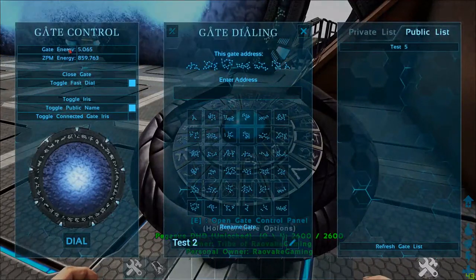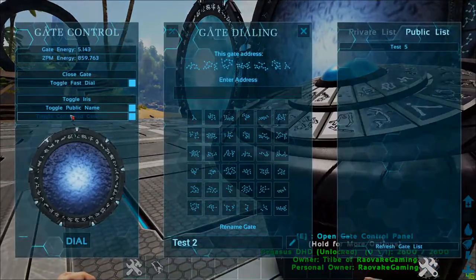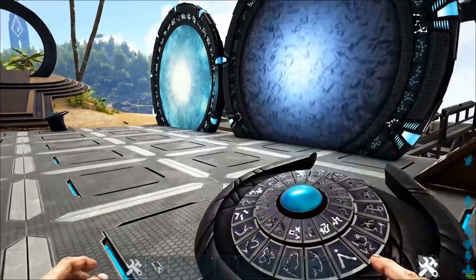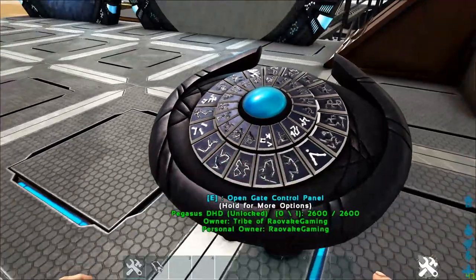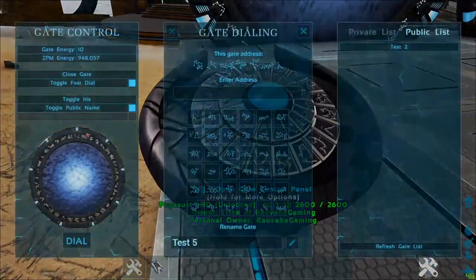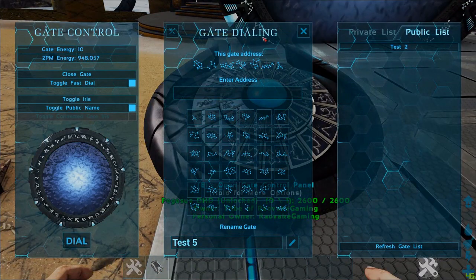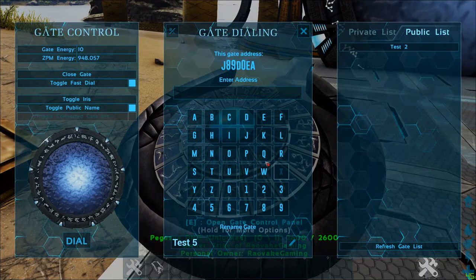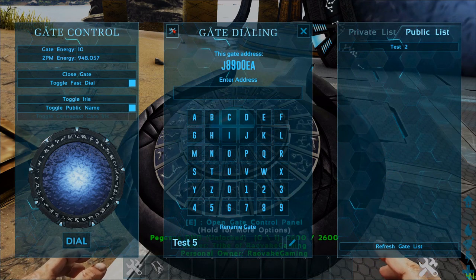Gate energy was used; ZPM energy was not. You can also toggle the connected gate's iris — this helps if you're trying to dial home and your gate iris is closed. That's what the SGC iris looks like, and this is what the Atlantis iris looks like. Note that incoming wormholes do not use energy — only outgoing wormholes. You can also switch the dialing menu from ancient symbols to alphanumeric English.